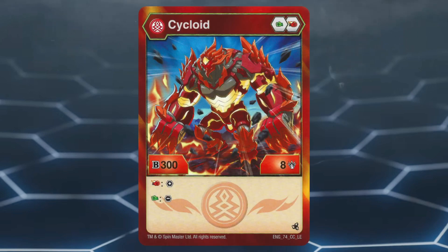At number 1 we have Pyrus Cycloid. This Bakugan has a nice core lineup of Green Fist and Fire Fist. Fire Fists are good to have due to them giving the highest boost of damage in the game. Pyrus Cycloid has a stat line of 300 B power and 8 damage, as well as 2 effects when opening on either a Fire Fist or Green Fist.